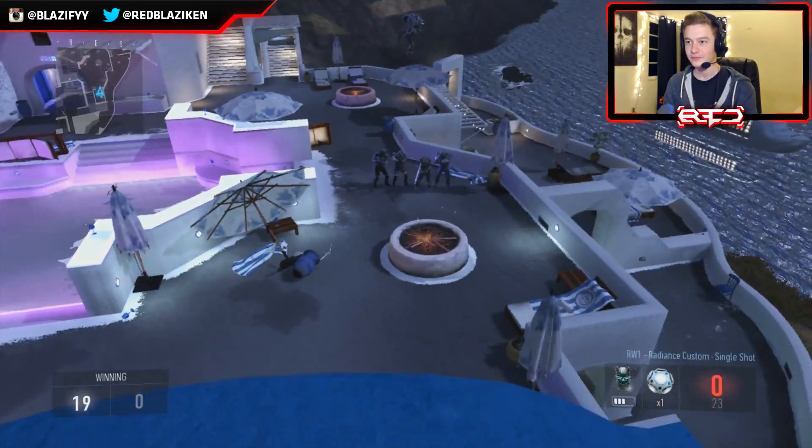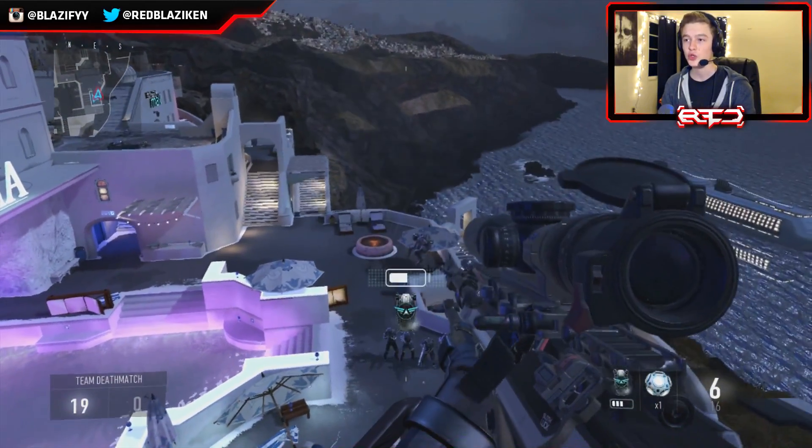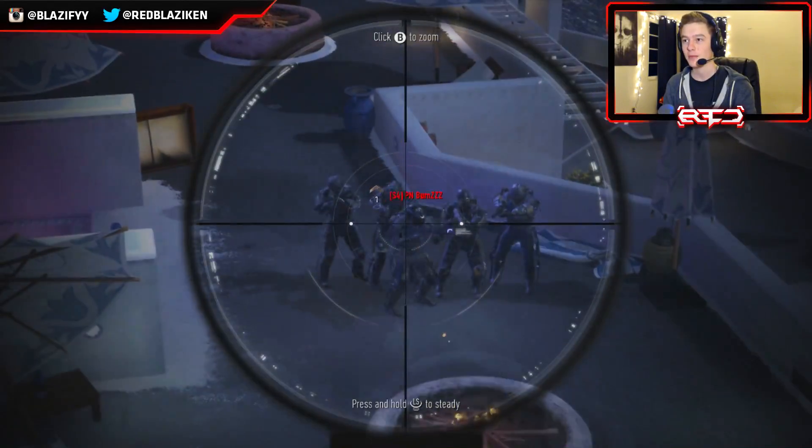We're going for floaters. You can actually go for floaters in this game - all you got to do is when you shoot, you click the exo button, the exo hover button, and you float. So we're going to be trying to hit some nice floaters.